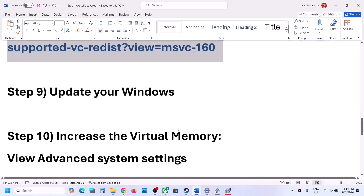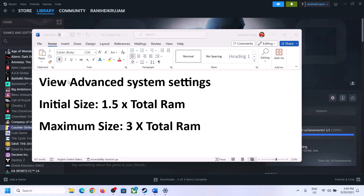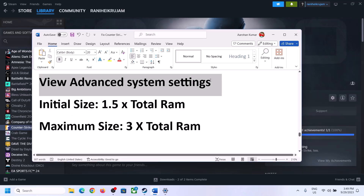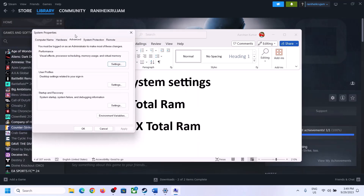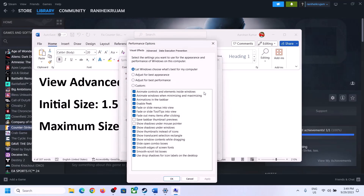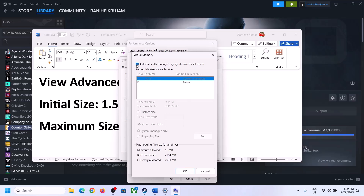The next step is to increase the virtual memory. Type 'View Advanced System Settings' in the Windows search box and click on it. Click on the first Settings button, go to the Advanced tab, and click on Change. Uncheck the box that says 'Automatically manage paging file size for all drives,' then select the drive where the game is installed.